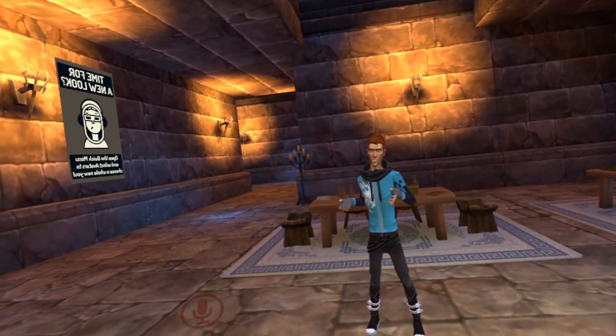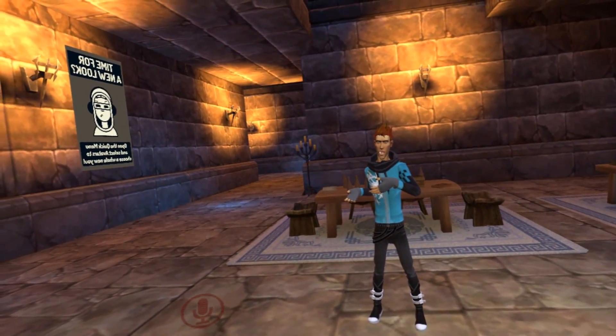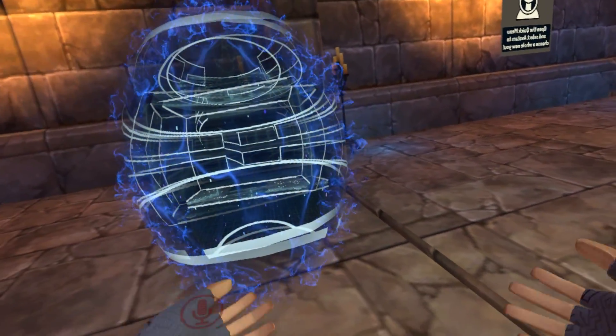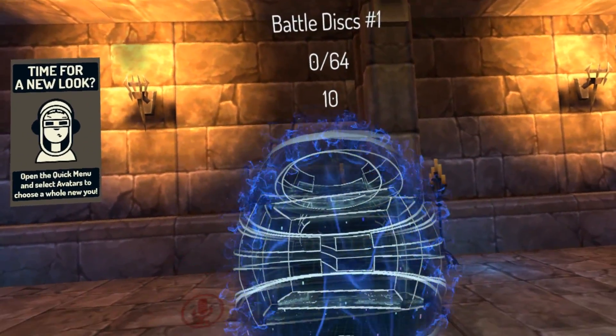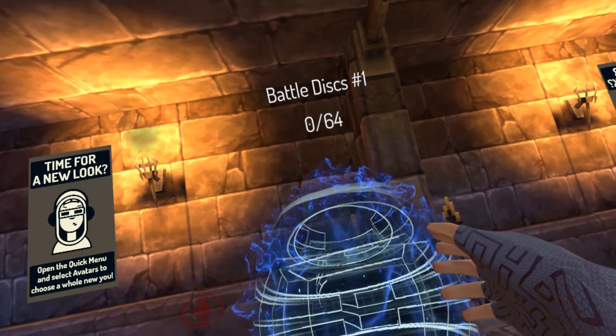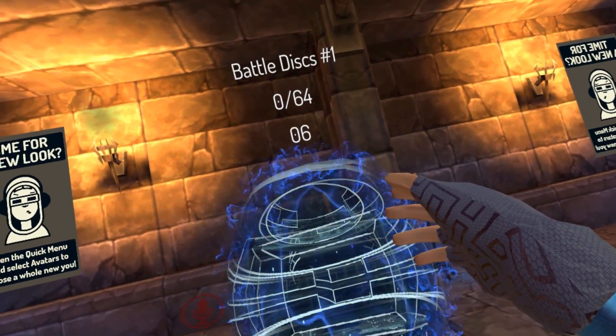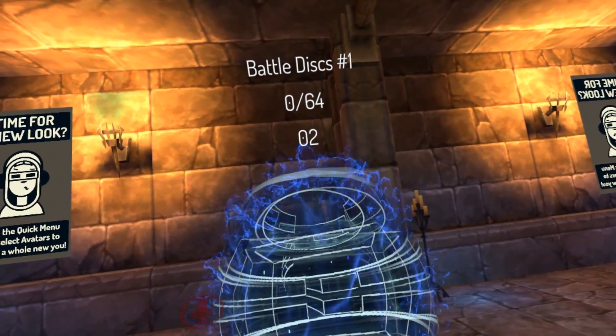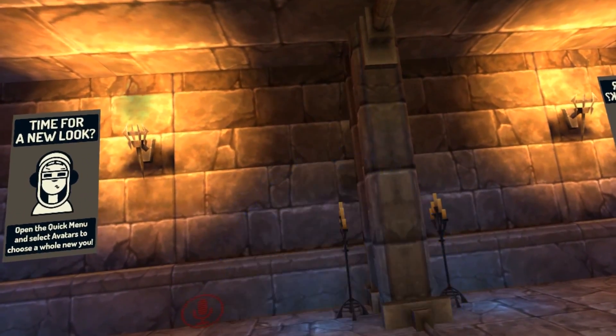Portals are really great if you're hanging out with a group of people and you all want to go to the same place together — someone drops a portal and everyone can just walk right through it. As you can see, there's actually a timer at the bottom counting down the seconds, so in a few seconds that portal is going to disappear. And there it goes — poof!